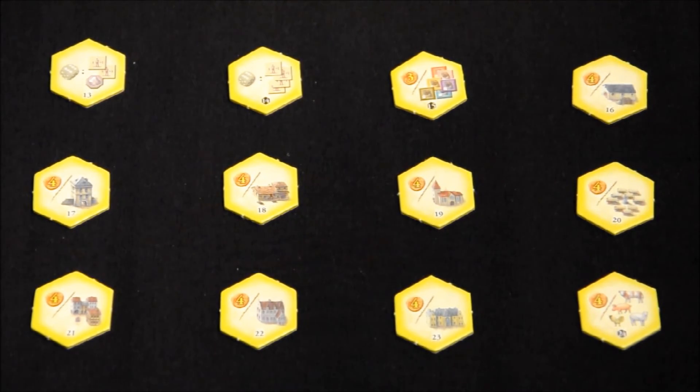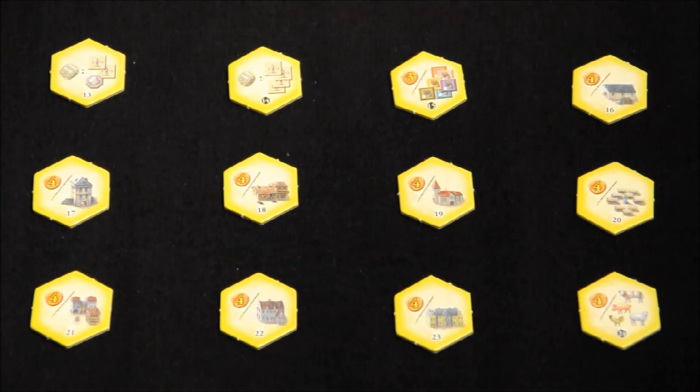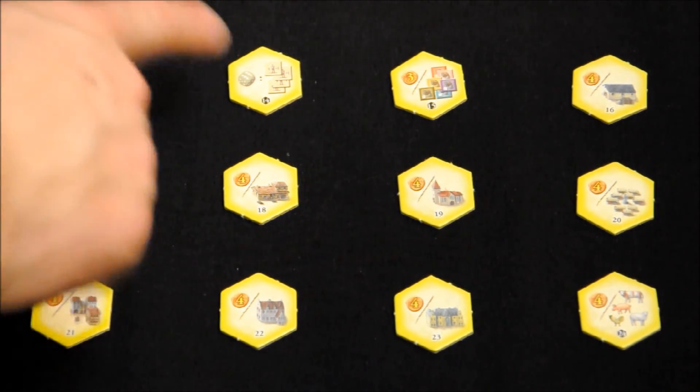Continuing with more knowledge tiles. Number 13: when performing the action to take 2 workers — that is, when we spend a die to get 2 workers — we will also receive one piece of plata. Note that this tile does not affect the posada. Number 14: when performing the action to take 2 workers, we receive 2 additional workers, meaning 4 in total.